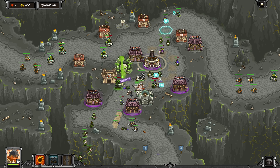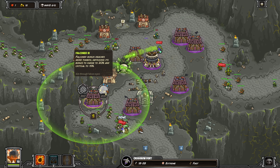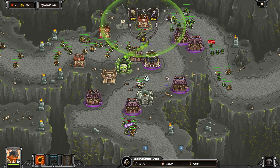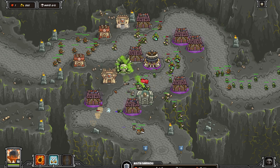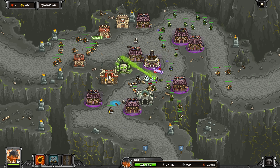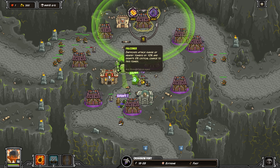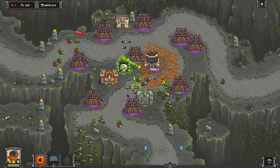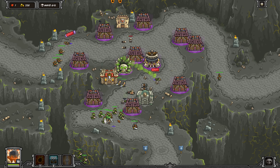Speaking of which — five level four archer towers, I think that's six, all with the raven upgrades. This is going to be very important; just have to keep cranking out the DPS. I now have the seventh, eighth, and ninth crossbow fort coming out. We're not really going to try any fancy totem setup — I was thinking maybe a totem tower in the center for a debuff, but it's not that important as long as you can keep up with the DPS on the crossbow forts.